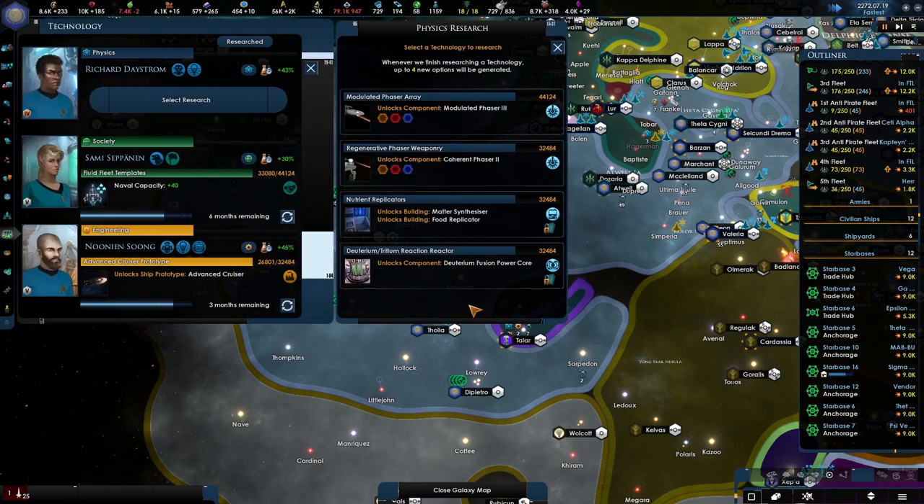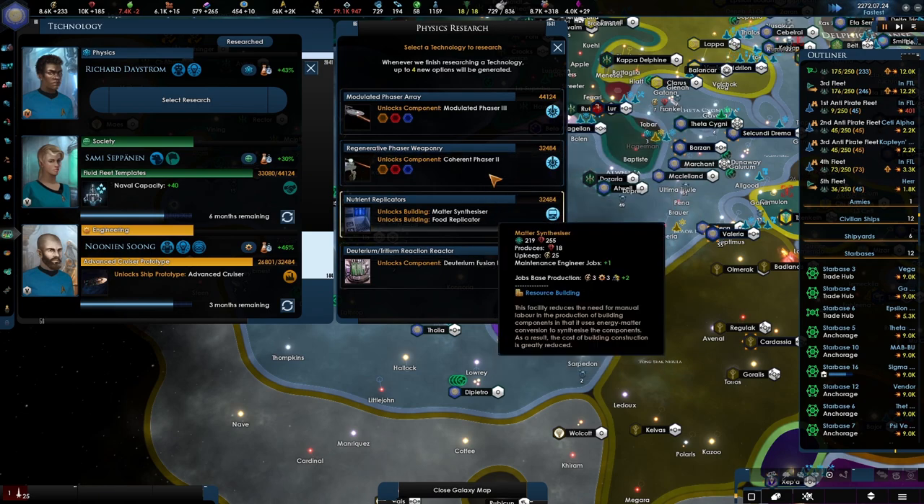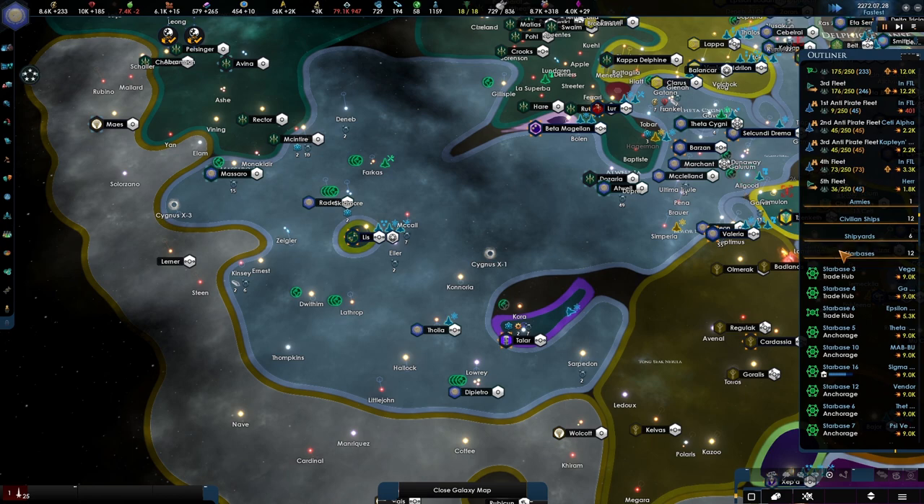Improved Spore Drive. We are going to be — eenie, meenie, minie, moe — let's go to phases. We'll get some more weapon options.